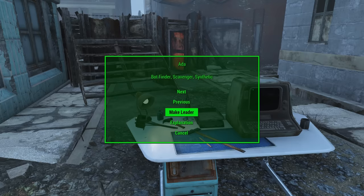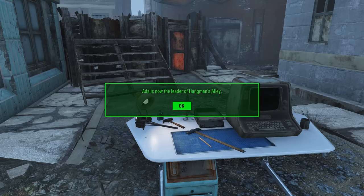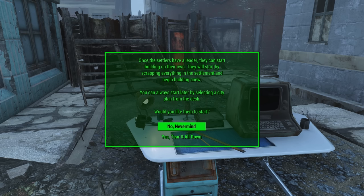Once you have a leader installed in your settlement, that person will come running over at some point, but in the meantime you're going to get a prompt warning you that anything currently built in the settlement can and will be destroyed. This is your last chance to turn around. If you choose no nevermind, it will act like you never activated any of this. If instead you use yes, tear it all down, you will get a little vault boy popping up telling you it's confirmed.